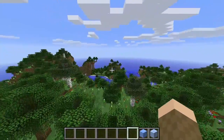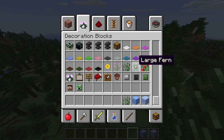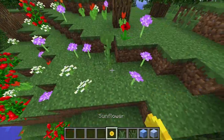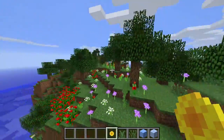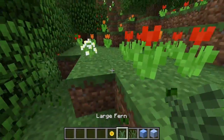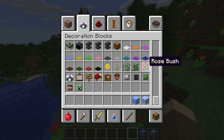All the flowers are: red tulip, azure bluet, allium, blue orchid, poppy, dandelion, oxeye daisy, pink tulip, white tulip, orange tulip, lilacs, double tall grass, and large ferns. There's also a sunflower — I think they always face toward the sun or just the direction the sun rises. There's also large fern which is two blocks high and large grass which is two blocks high.